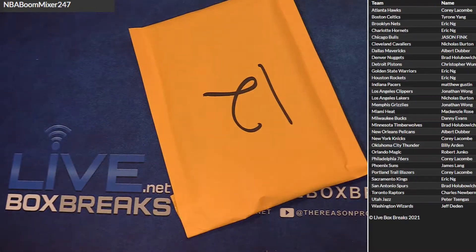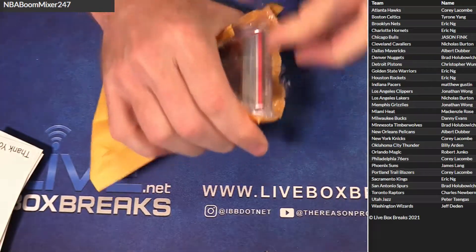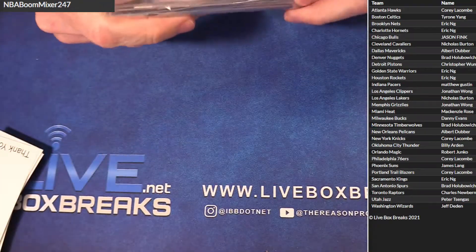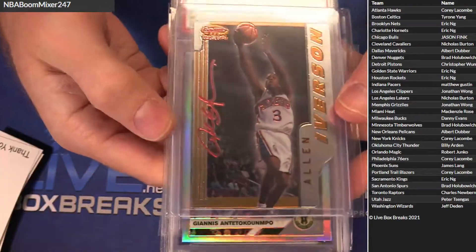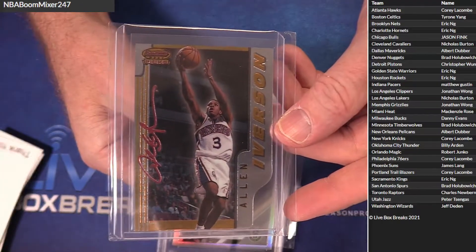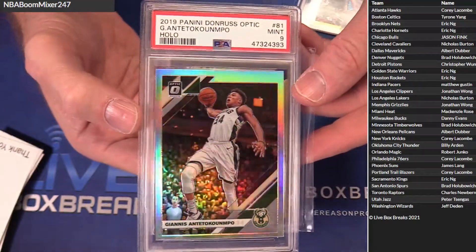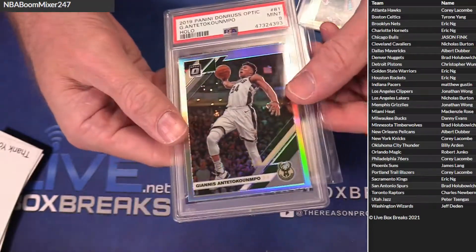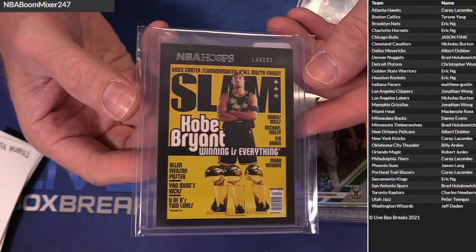All right, good luck guys, let's do it. Let's kick the series off right here. First up, we got a cool old school Allen Iverson — home and best — for Corey. We got a PSA 9 Giannis Holo for Danny. And we got a Kobe with the slam action for Nick.